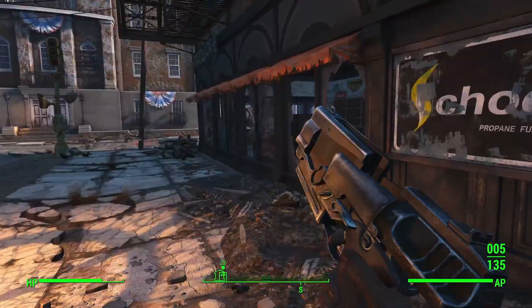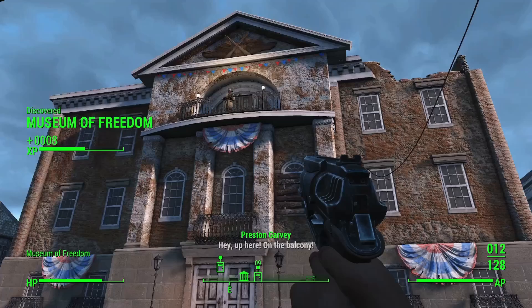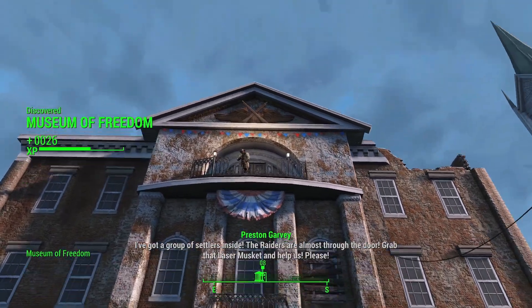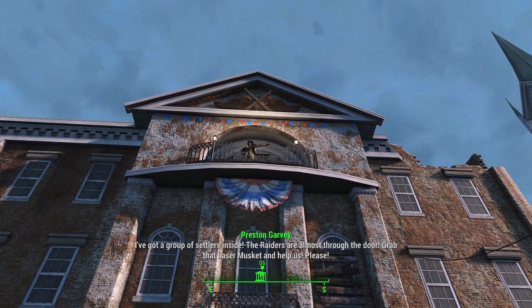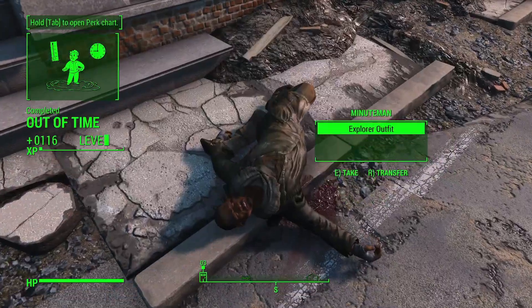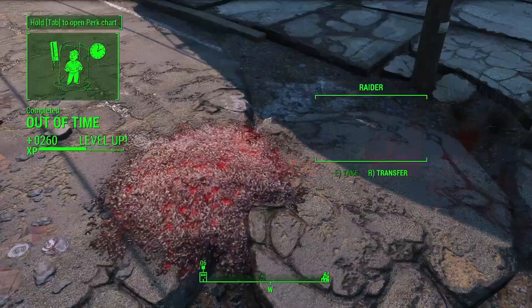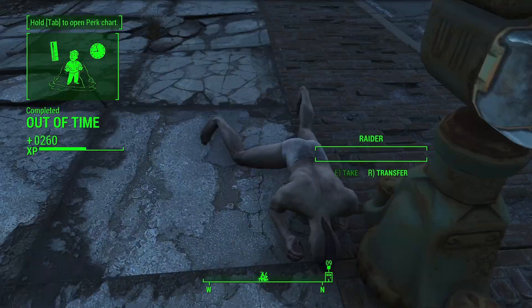If this was survival, I'd already be dead by now. But hey — we're playing on easy mode, by which I mean hard mode. There's going to be a lot of that this series, I can only apologise. And a laser musket. Perfect. I've got a group of settlers inside, the raiders are almost through the door. Grab that laser musket and help us, please! Laser musket is an energy weapon, so I say we use it as our next new thing. And another level up. Having a 10 intelligence is very helpful.